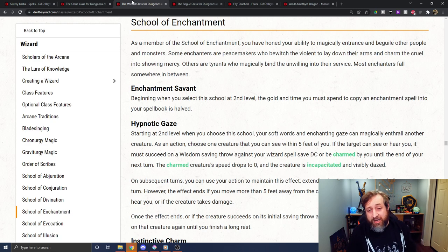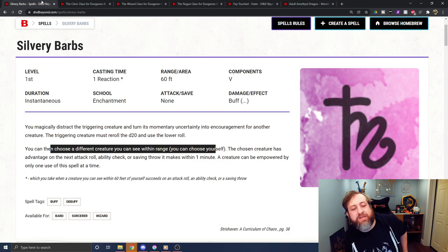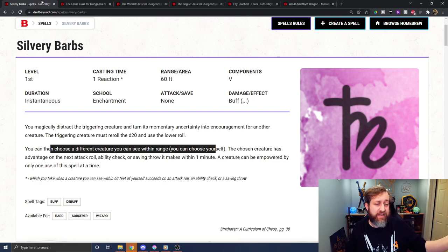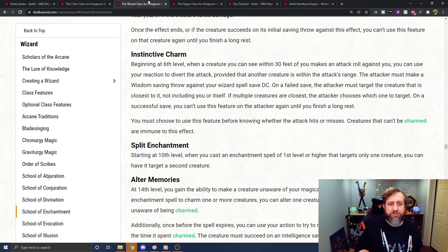Now let's look at the Enchantment Wizard. Enchantment School isn't one I'm particularly a fan of, but they do have an ability called Split Enchantment. At 10th level, when you cast an Enchantment spell of 1st level or higher that targets only one creature, you can have it target a second creature. That gets tricky with Silvery Barbs, because in theory you already target two creatures — the one that takes the negative effect and the one that gets the advantage benefit. But if that's not already baked into the design, Split Enchantment from level 10 could let you target two creatures with Silvery Barbs.